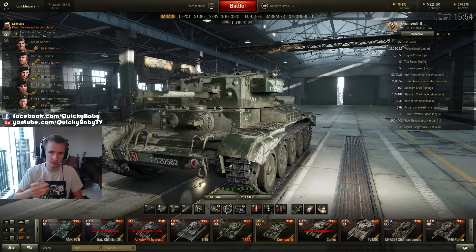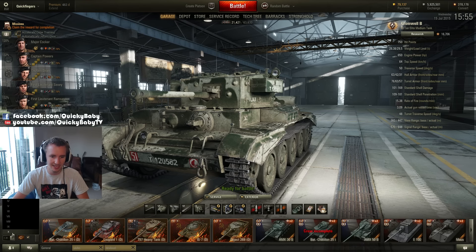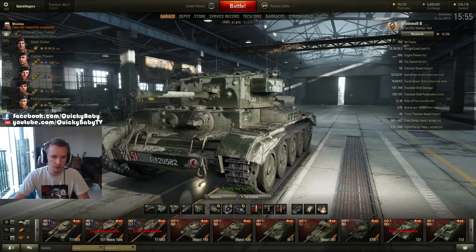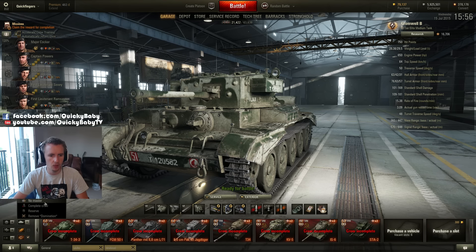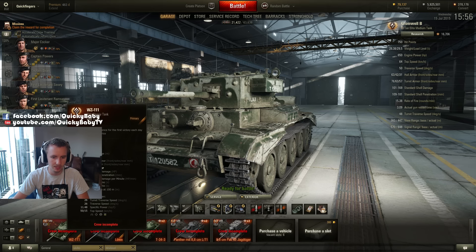For example, we can see my Comet crew going into the Comet, and I can go back to the Cromwell Berlin and my Comet crew are automatically moved in as it's a premium vehicle. When you've got a lot of tanks and premium vehicles, that comes in very handy. Another awesome feature is the filter by tier option at the bottom — if I only want to play tier 10 tanks, I click up there and they're all at my disposal. There are also funky filters: you can filter by premium tanks, or play only tanks that do not have an ace tanker mastery badge.